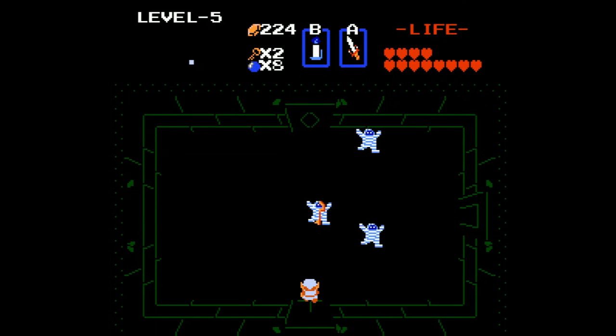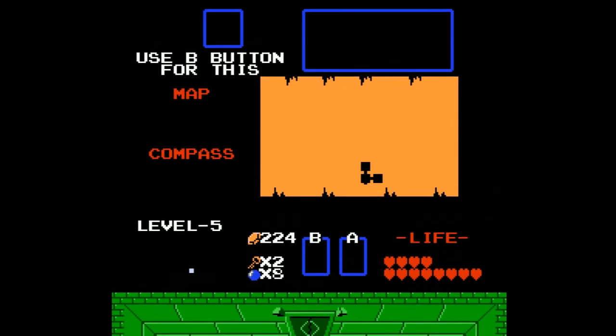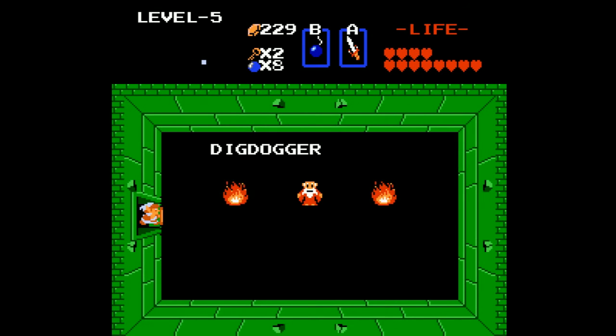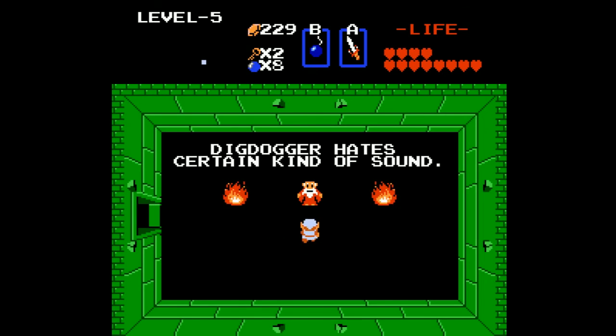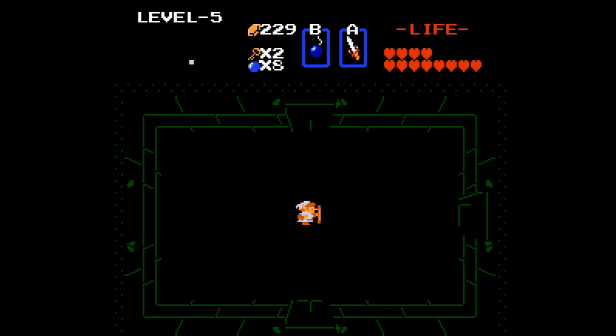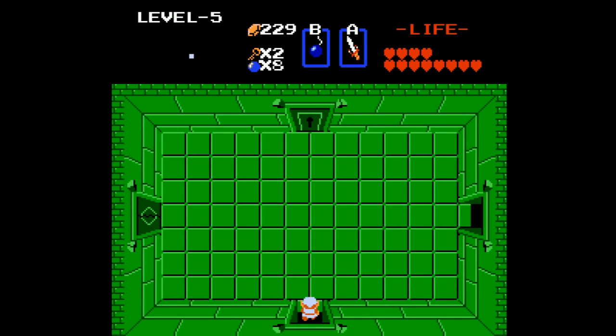We are going to need the candle for this. Might as well light this guy on fire while we're at it. These are mummies, also known as Gibdos. They've always been mummies to me, but they are Gibdos. We'll head through here — you don't need to do this, but over here you can find the old man. Digdogger hates certain kinds of sound. This is kind of the sound dungeon. The Poles Voices also hate sound, but it's not a sound we can actually make in the game.